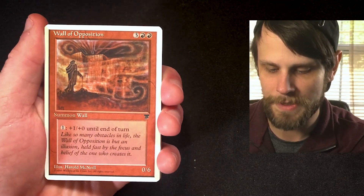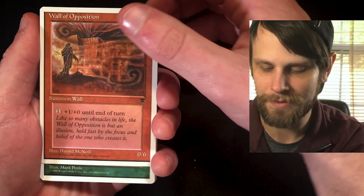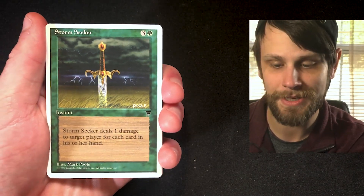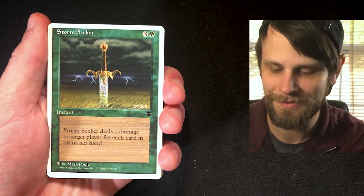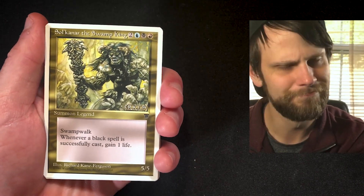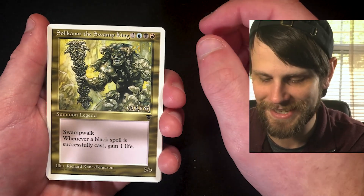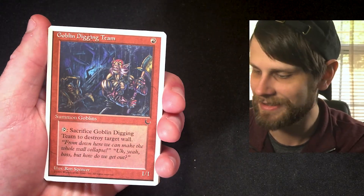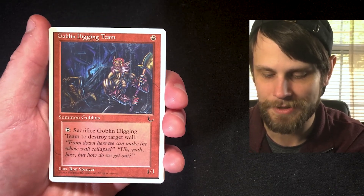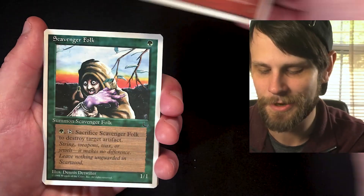Wall of Opposition is our first card here — a 0/6 for five. You can give it +1/+0 until end of turn. We've got our second Stormseeker of the pack opening. And we have our second Swamp King as well — beautiful card, glad to see it again. Goblin Digging Team — a 1/1 for one; sacrifice it to destroy target wall, which was more relevant back in the day.